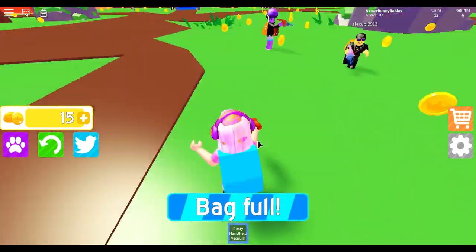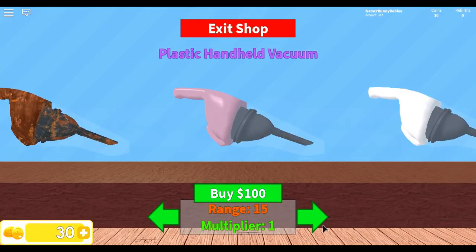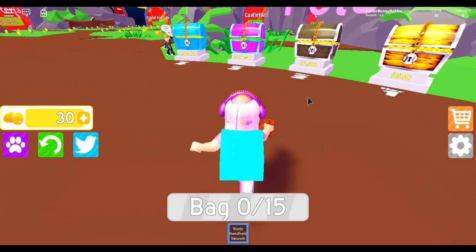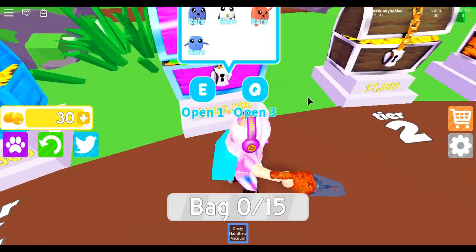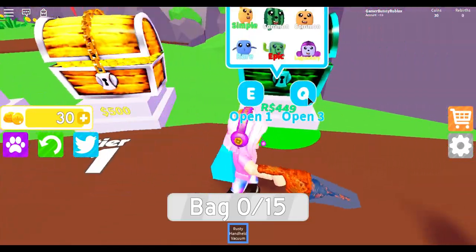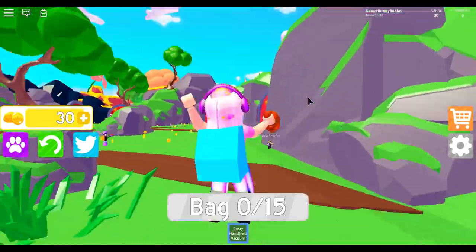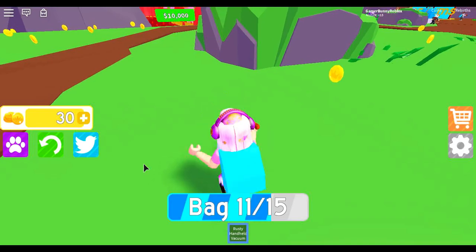I'm just gonna sell. How much is the next vacuum? A hundred dollars — a hundred coins. And how about these ones? Oh, this is a million, two hundred thousand, seven thousand, five hundred, five hundred. The first tier is the five hundred one, and I jumped so weirdly.